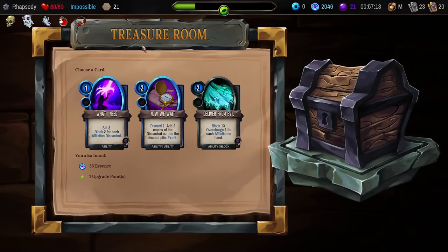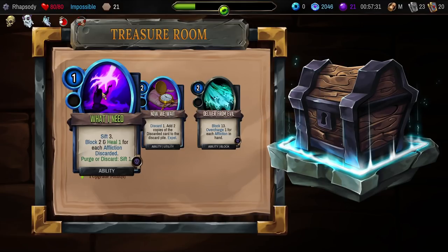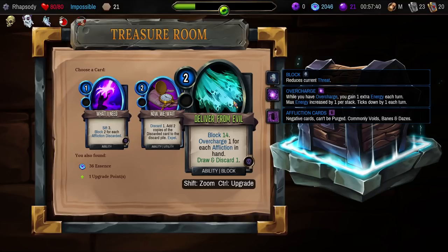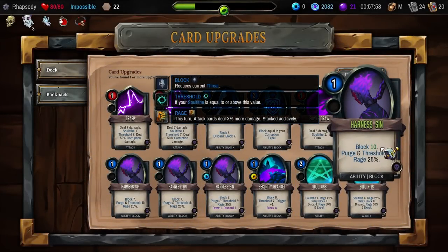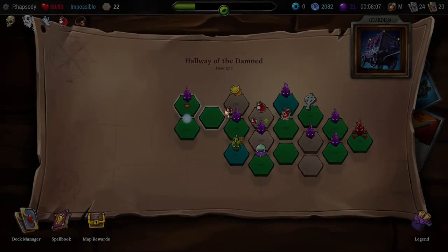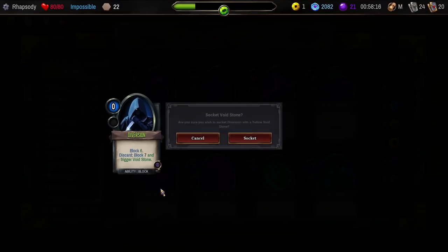Alright, treasure. Sift 3, Block 2 and Heal 1 for each Affliction discarded. Purge or Discard to sift for 1. Discard one and add four copies of the discarded card to the discarded pile. And Deliver from Evil: 114, Overcharge 1 for each Affliction in hand, Draw and Discard 1. I'll take this as something that is going to be okay. Actually no, because this is sifting for Afflictions — it's literally just about having something that might counter a fight if I need to counter a fight. Not having a lower trigger as well as a higher block number is good, but I think we've got to focus on the Diversion first.